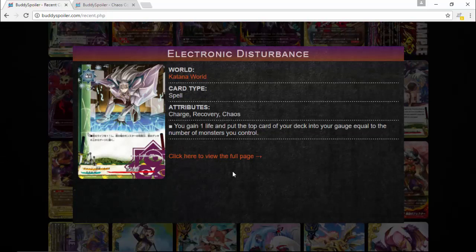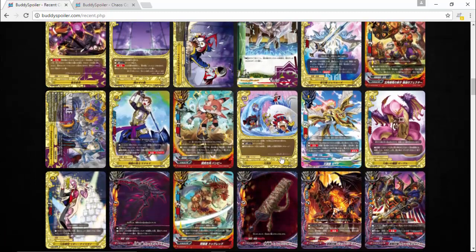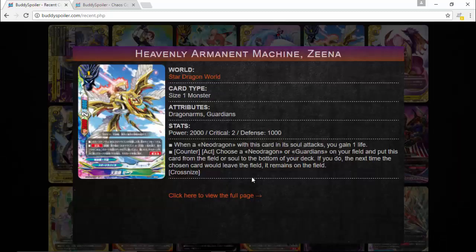Death Earth Invasion looks really interesting — it's a monster or item as well. There are also cards like King Kaiser that can't be rested. Another card: gain gauge and life equal to the number of monsters you control. There's also an impact: if your opponent has five life or less, pay two gauge, deal damage to your opponent equal to the total critical of all monsters in your center. The cards in this set look incredible.